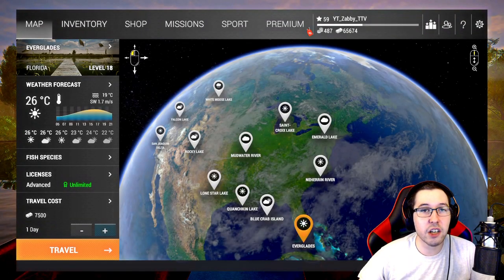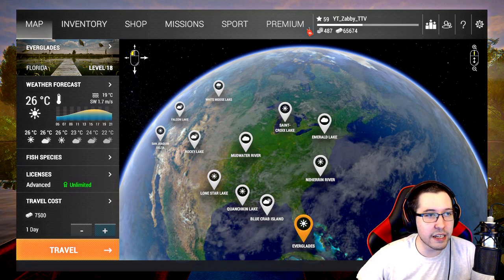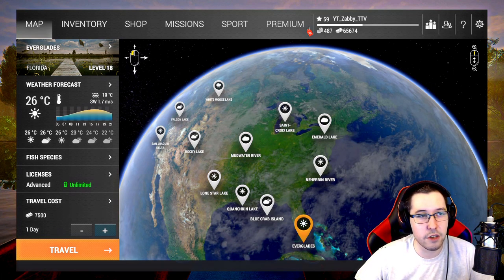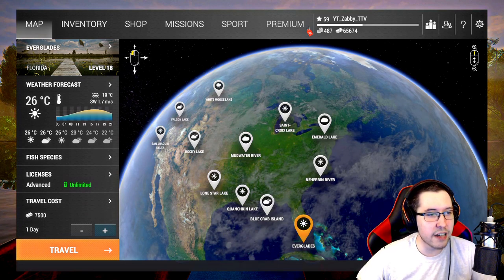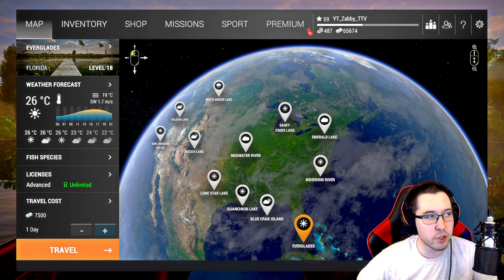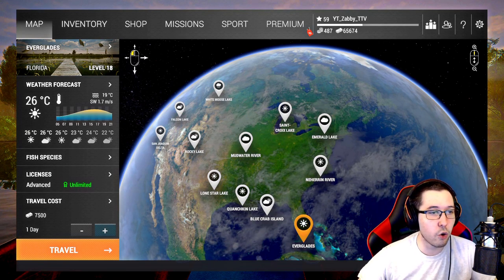What's up guys, Zabby here. Today we're going to be talking about what to spend your bait coins on. I'm on the main account because I do have quite a few bait coins — 487. There are kind of two different ways you can go about it. If you're going to buy DLCs in this game, you'll eventually be able to sell that DLC gear for good chunks of bait coins.